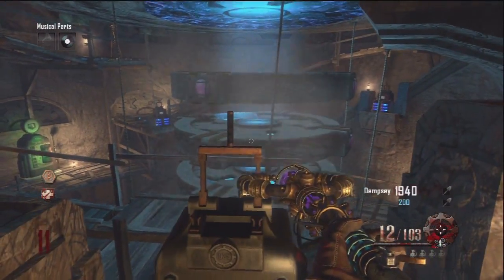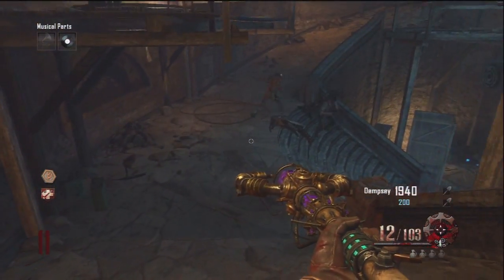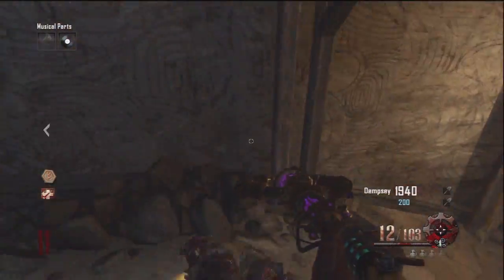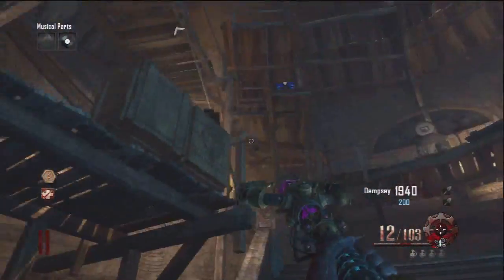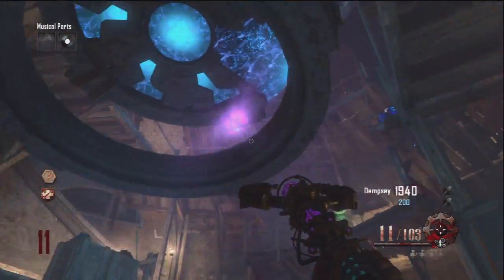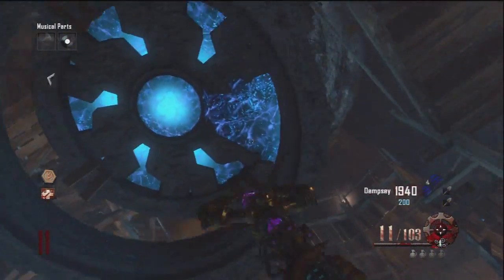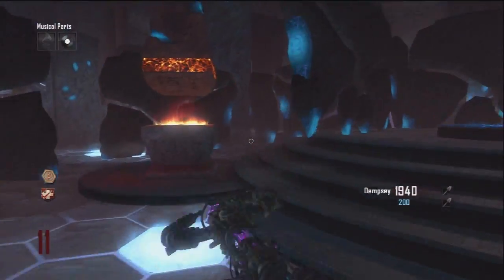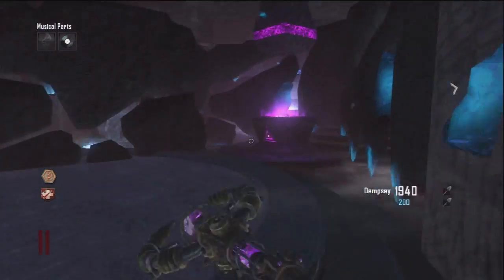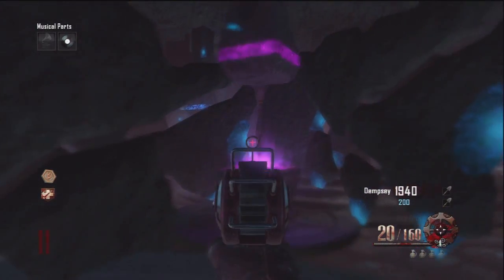Now flip the switches to all purple so you can do the purple orb, corresponding with the purple staff. Shoot the purple orb, then return to the crazy place and put the staff in its case. I've decided to call these things trophy cases. Drop it right where it belongs and move on to the fire staff.